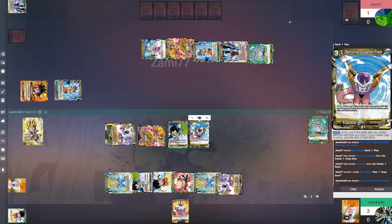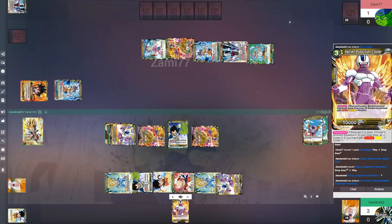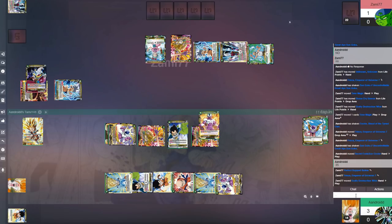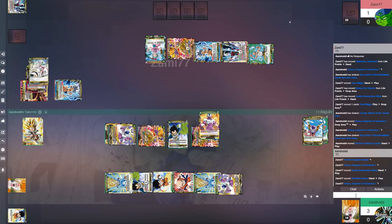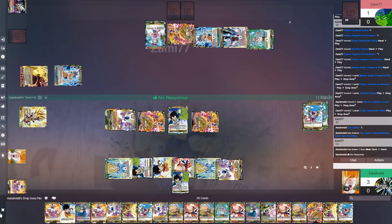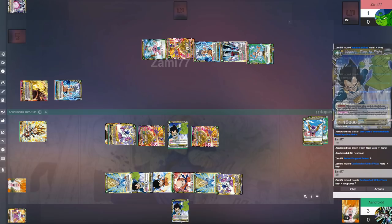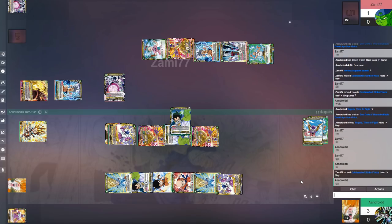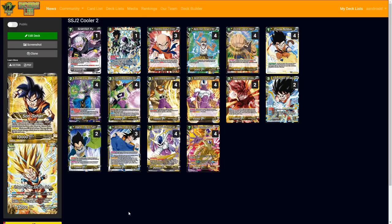I used the Frieza activate effect, going for 35,000 to end the game. He couldn't combo out, so I attacked the leader for 15k and then swung with my one-cost blocker — that was pretty much it. I did misplay a little at the end but it's a pretty fun, casual deck. Let me know what you think in the comments below; I'll definitely reply. Subscribe if you're new for more set six decks, and I'll see you in the next one.